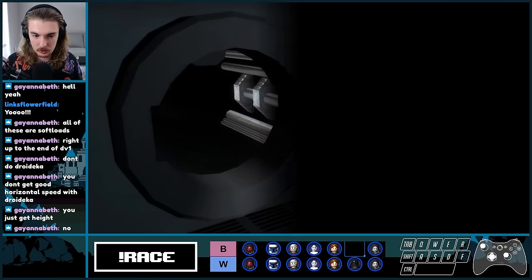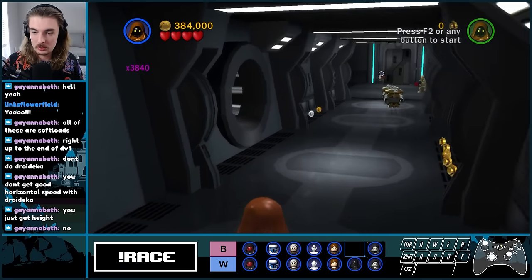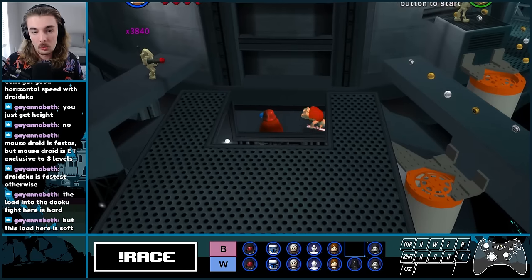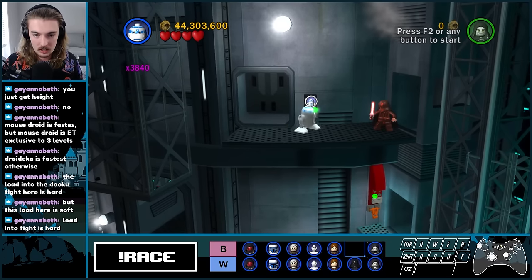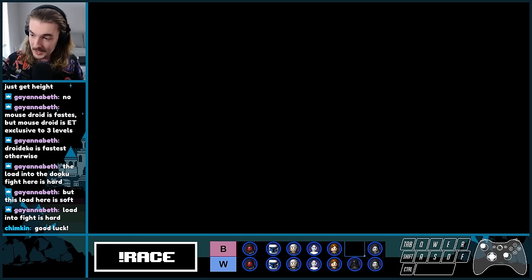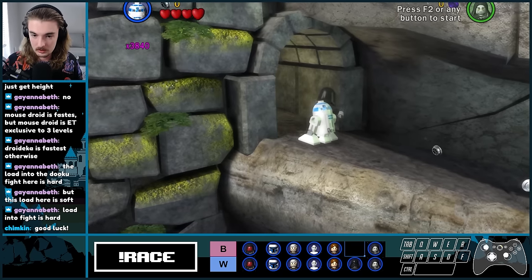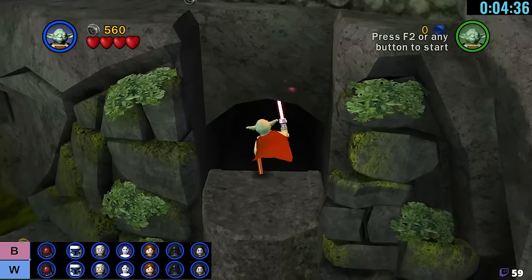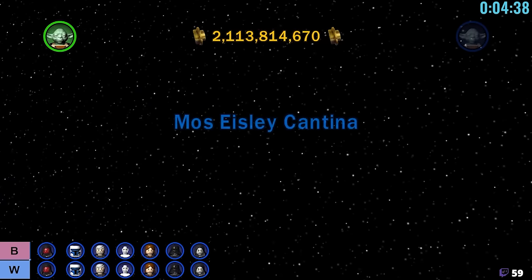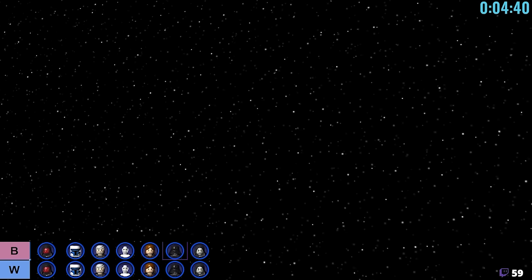So this brings us to — oh! This could be huge. It's a hard load here. Well, we're getting out a lot of them. Thank you, Chimkin. Okay, Naboo — this does nothing for us. Alright. No! Another status screen! Come on! Haha!